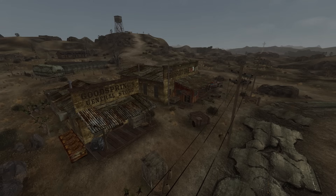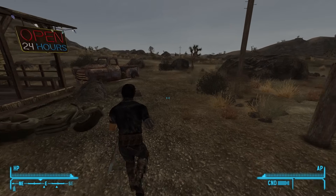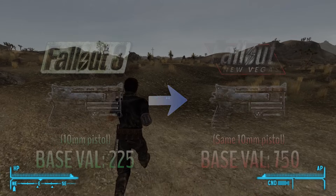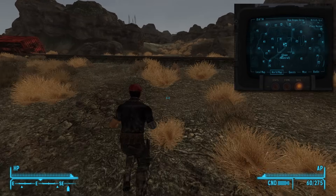Starting in Goodsprings, the days of picking up cartons of cigarettes like a bum are long behind us. 50 caps just doesn't cut it in New Vegas' economy, with inflation and all that. We need to be making more than that. In a new playthrough, the very first thing I think you should do every run is hightail it to the New Vegas casinos.